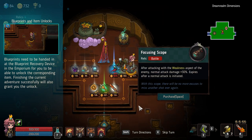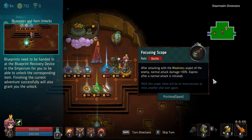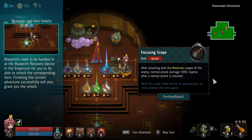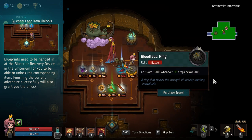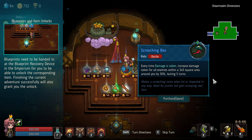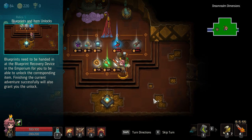I have 732, so I only have enough for those two. Crit rate plus 10% chance. 'Never HP drops below 20' — so if I'm dying, I will be critting. I like this. After attacking the weakness aspect of an enemy, normal attacks deal 30% more damage, expires after normal attack. Every time damage is taken, increased damage taken from all enemies within a 3x3 area by 30% for 5 turns. Let's go for this — it does something.